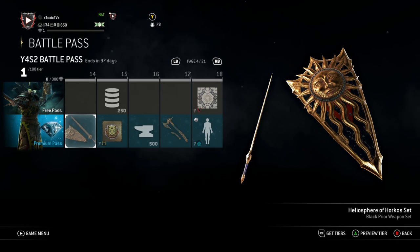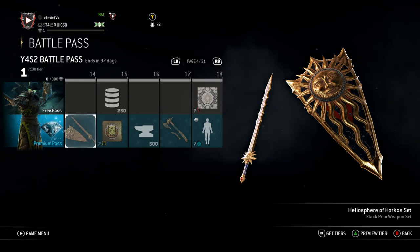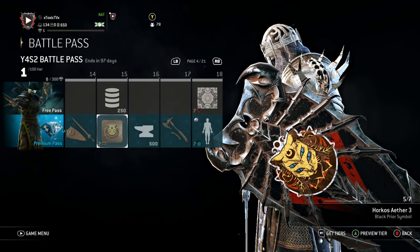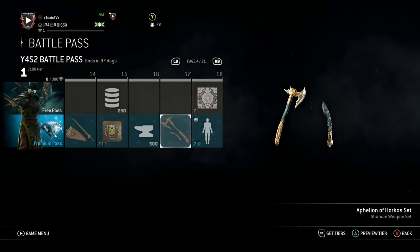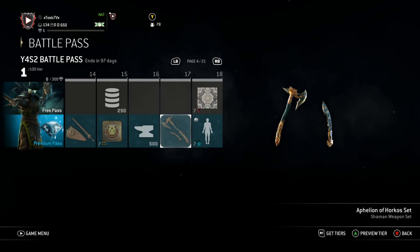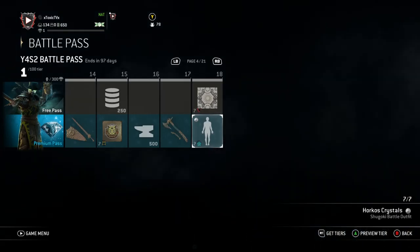Black Prior gets his set at Tier 14. Got a little Sun God staring at me on the shield, a little Sun Hilt. This is actually a dope weapon. These weapons are amazing. The Knights get a little symbol — that's a four-eyed cat right there. That's probably one of them Chernobyl cats. Then we get some steel, some salvage. Little Shaman gets her weapon set. That's a nice weapon, but Shaman is not a nice character, so we're gonna keep it moving. No, but for real, that's a dope weapon set. I like it.